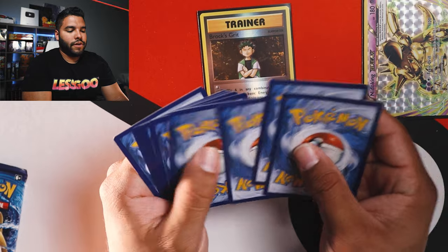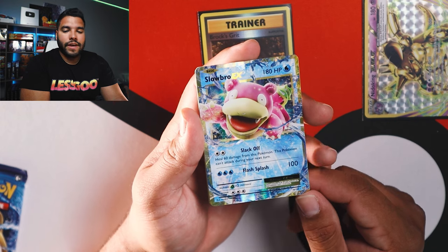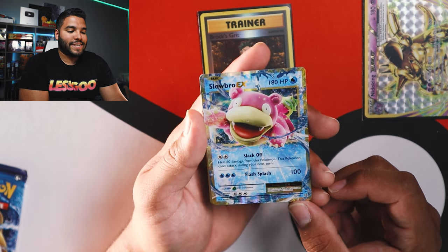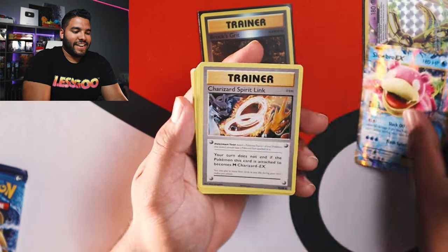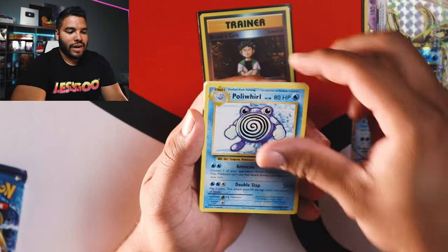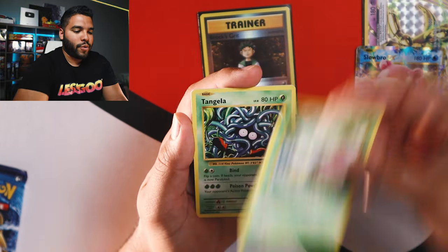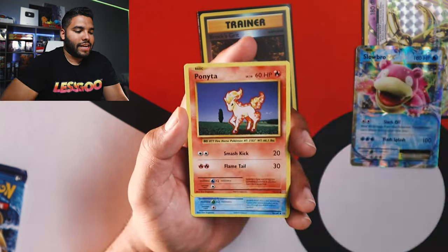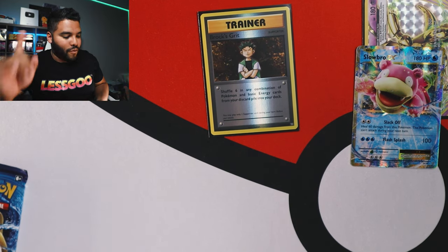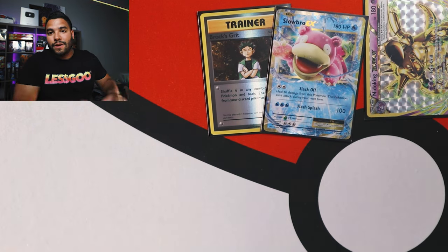Okay let's go, unwrapping — three to the back. Whoa! We got a Slowbro EX card right off the bat, let's go! We got a Charizard Spirit Link Trainer card. Next, we got Poliwhirl, Maintenance Trainer card, Ghastly, Sandtru, Weedle — little Weedle guy — Tangela, Ponyta, and a Poliwag. I'm pretty sure it's supposed to be three to the back, not four. My mistake — that actually happened in another video too. Now we know.